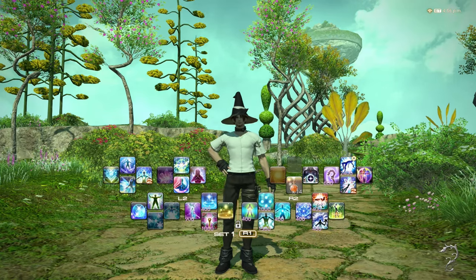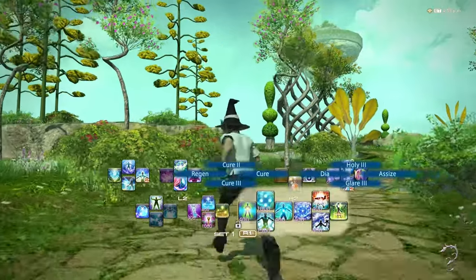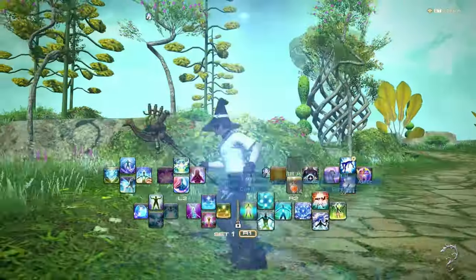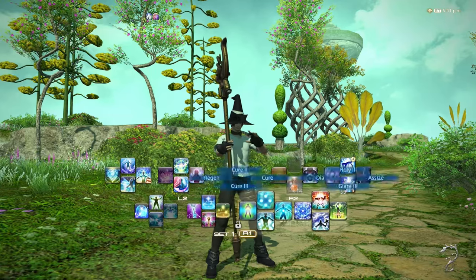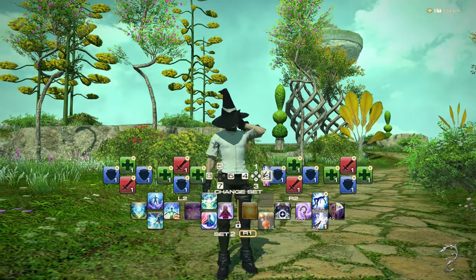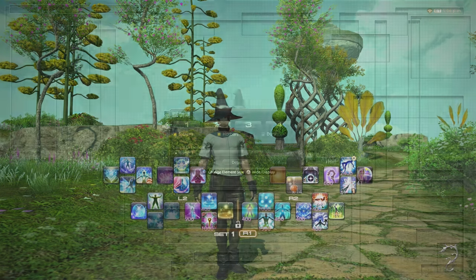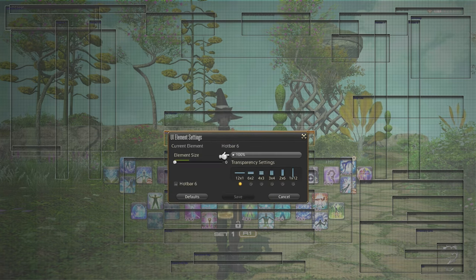Now, some considerations when deciding where to place your abilities in the crossbars. Since character movement is done with the left stick, you may want to reserve the controller face buttons for instant cast skills, since those can be used while your character is moving. You may also just want to use the face buttons for skills that you use most often in combat. For the same reasons, I like to keep the first few crossbars as combat specific so I can easily change to them when in a fight.